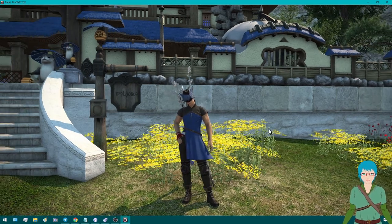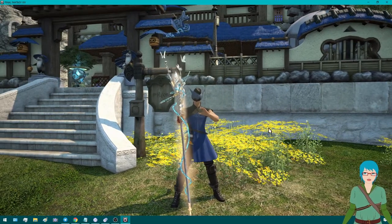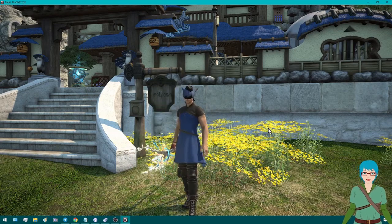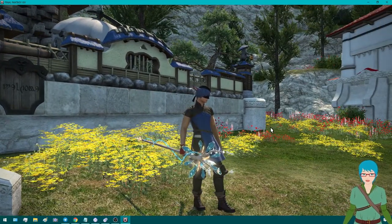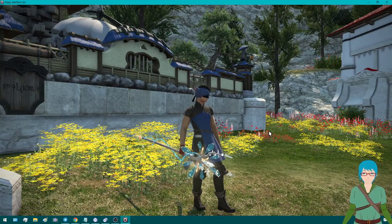First of all, this is my character, Olive Minna. I am on the Primal server, and my homeworld is Famfret. I recently got the White Mage Relic Weapon. At the moment, White Mage is my main. I'll probably be changing to Sage when Endwalker comes out.